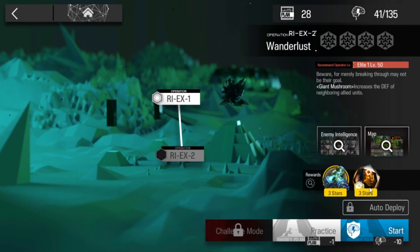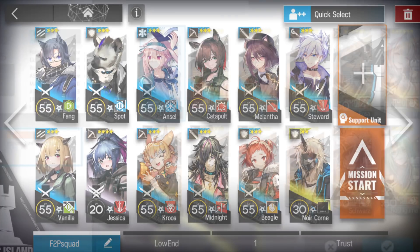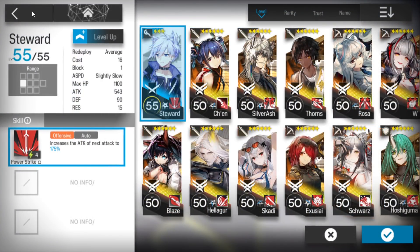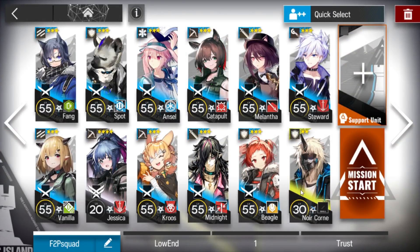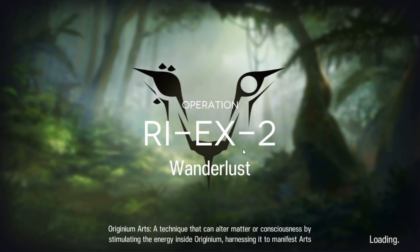This stage is pretty easy. All we need are just two vanguards, one or two defenders depending on how strong your defender is, two snipers, one good medic, an AoE sniper, a ranged guard, a duelist guard, any caster, or if you have another AoE sniper that's up to you, and just take someone to stall for the end. Remember to use the support unit, since these are EX stages so you can use them.